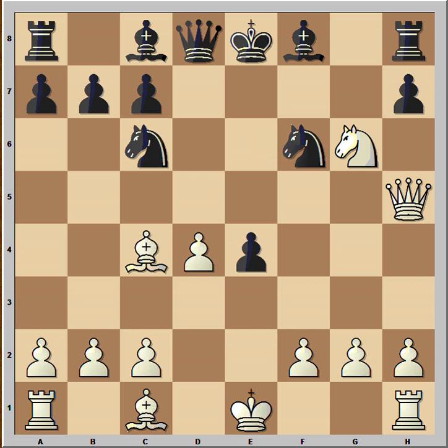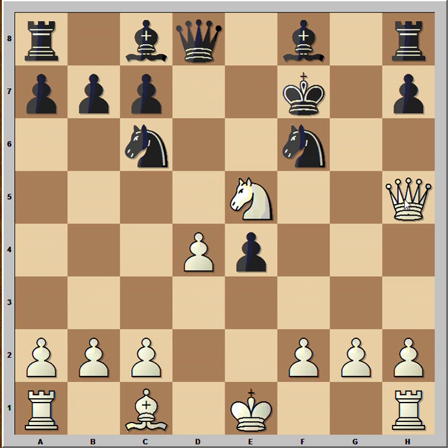What is the move that White should play here to win? You can pause for a moment and try to find that move. Have you seen it? This move is check — King takes, and now Nxe5, which is a discovered check. Black has no time to capture the Queen because it's also check from the Knight.